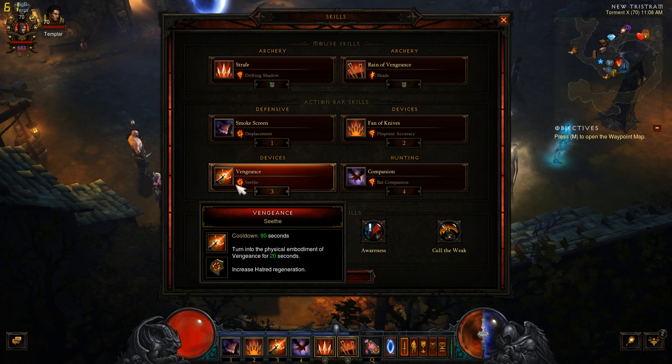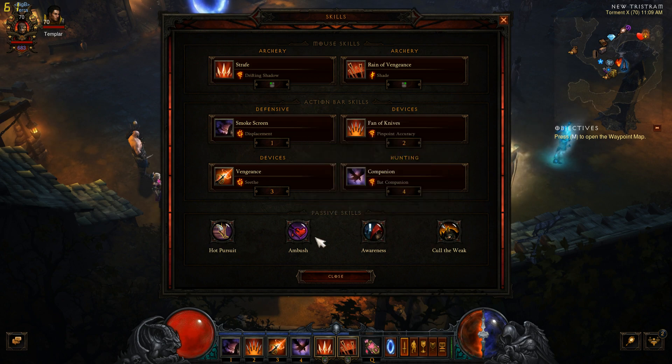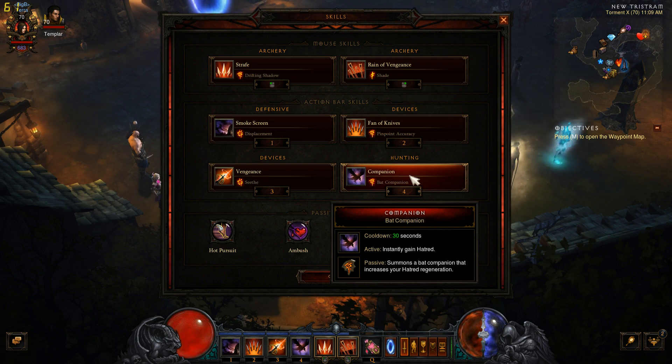So we're going to be able to basically spam Strafe and Reign of Vengeance and not worry about our Hatred. Same thing with Companion — Bat Companion. The sole purpose is to increase our Hatred Regeneration. Hot Pursuit helps a little bit, but it's unimportant. The most important skills are Strafe, Reign of Vengeance, Vengeance, and Companion — that's what we're going to be using.